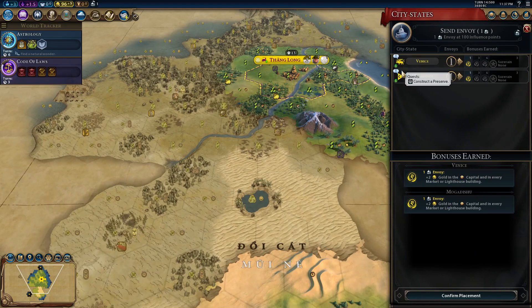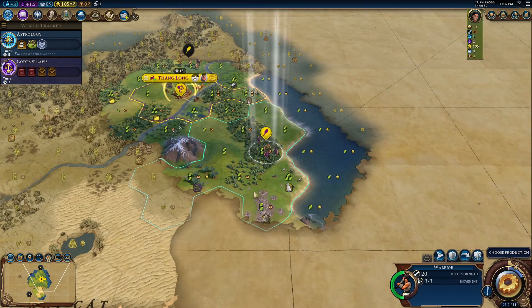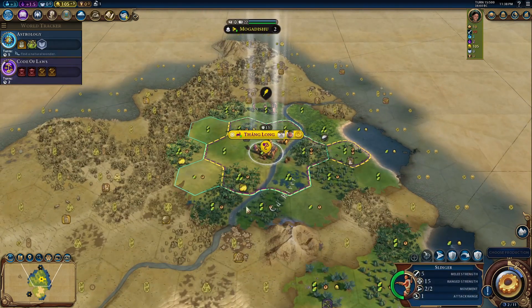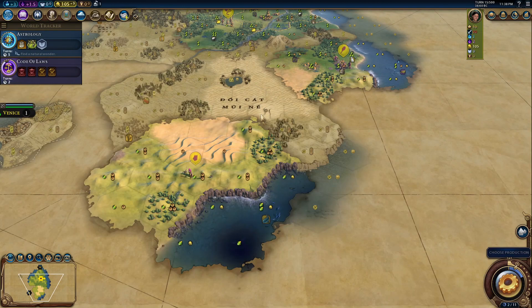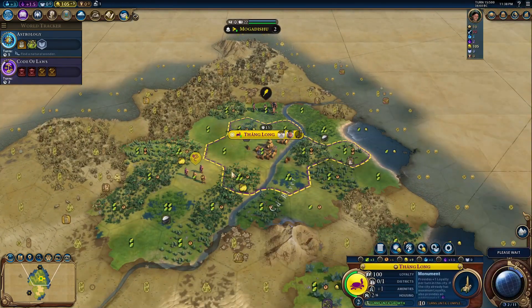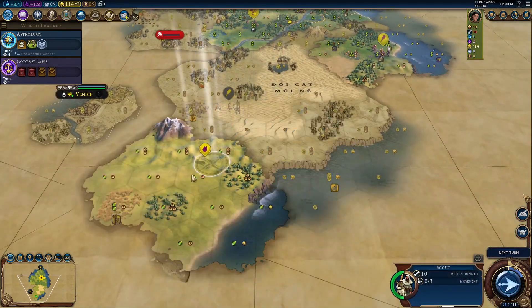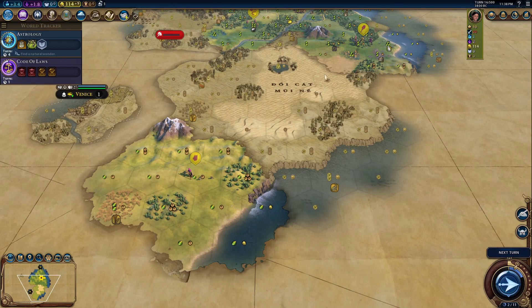Vietnam is ridiculous. All of their bonuses are ridiculous and they're just super strong. However they can be really tricky to play at first. Their Civ ability, Nine Dragon River Delta, limits the places where you can place districts — you can only place them on rainforests, woods, and marshes.